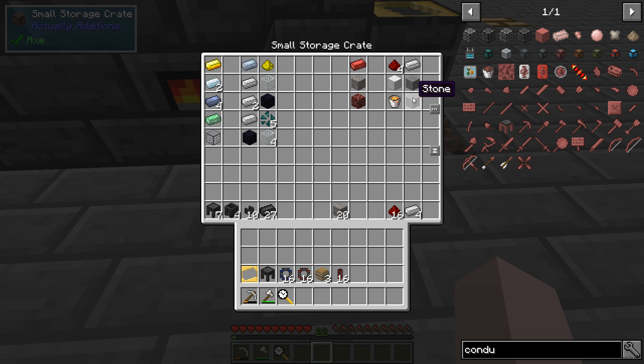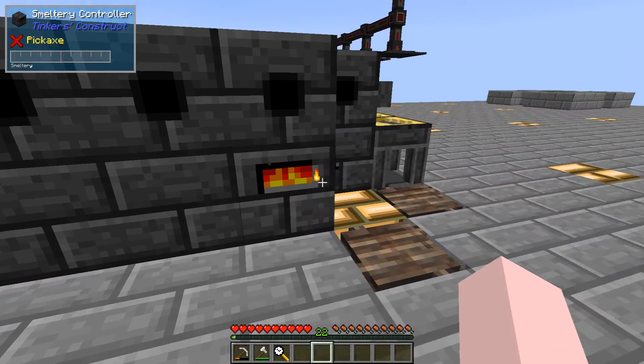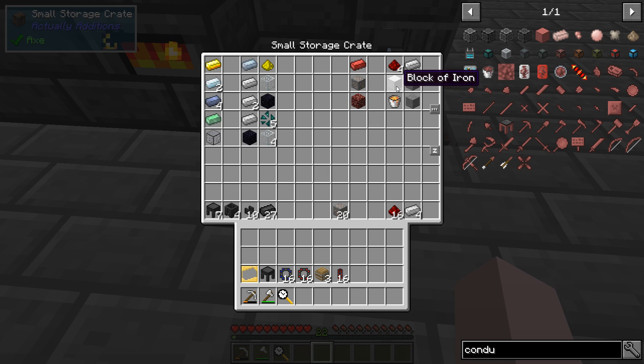To get iron ore, you place stone in a casting basin and pour a block of iron over the top - that gives you iron ore. I've already done 20 of them. Netherrack is stone with lava over top of it. You could just have a tank that pours into a casting basin. You've got to wait until the stone goes in before placing the iron, because otherwise the iron will pour directly into the casting basin.